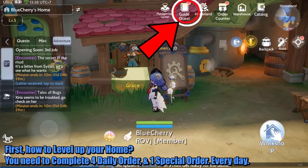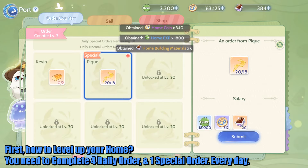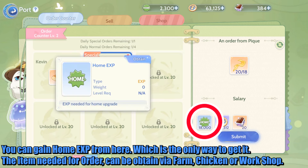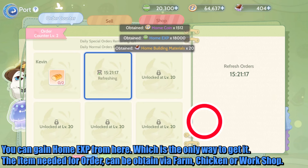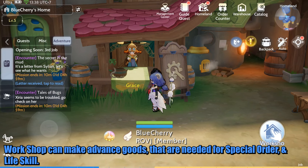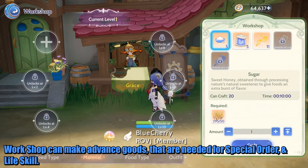First, how to level up your home. You need to complete 4 daily orders and 1 special order every day. You can gain home EXP from here, which is the only way to get it. The items needed for orders can be obtained via farm, chicken, or workshop. The workshop can make advanced goods that are needed for special orders and life skill.